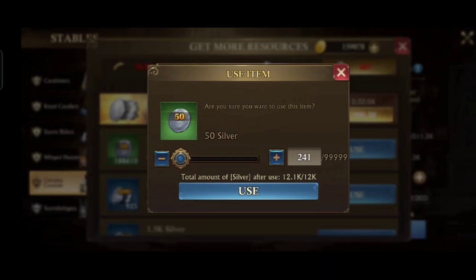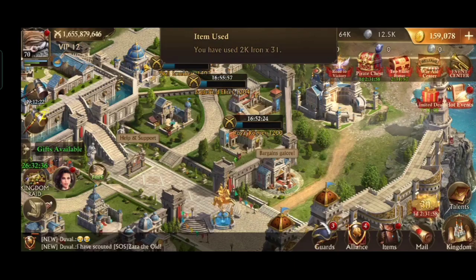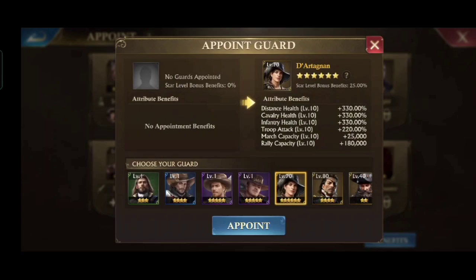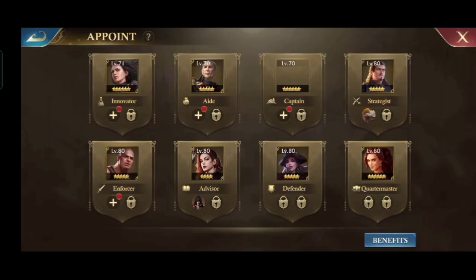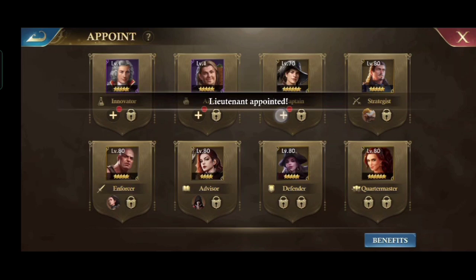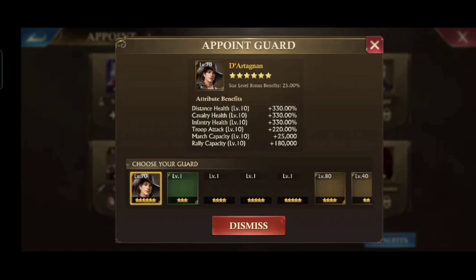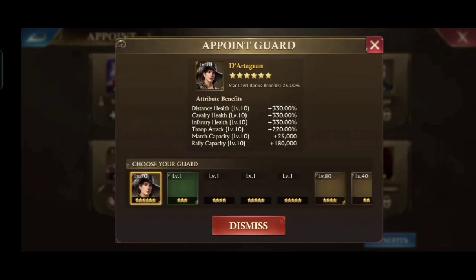I hope you can understand what I just explained and can take full advantage of the lieutenant appointment. Now I'm going to set the guard and lieutenant back to war mode. Here's my guard and lieutenant set up in war mode — I only need to change it when training troops, upgrading buildings, and doing research. But there is one more thing you can do to change your stats: if you have 2 guards like this, you can appoint Count Rochefort with 4 stars as captain and use d'Artagnan who is 6 stars as lieutenant to get a 15% bonus.